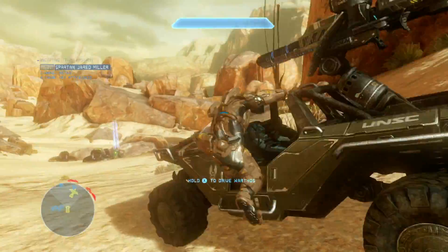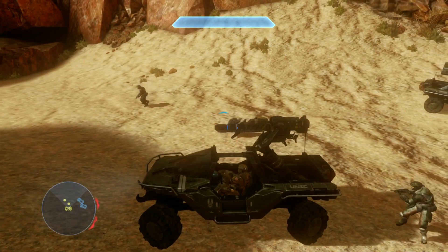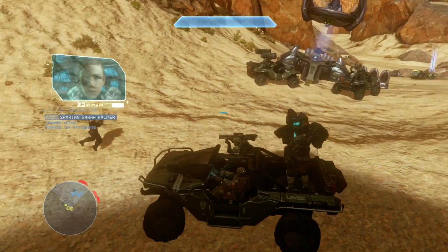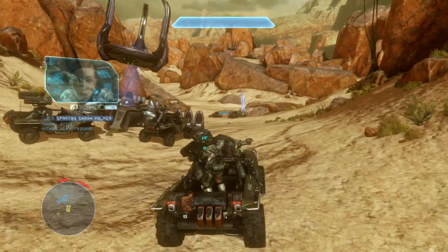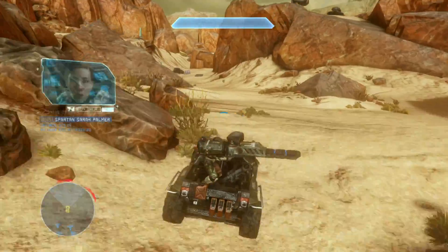Here's the ghost warthog on the right-hand side. Marines are just behind you — one of them has the rocket launcher. If you're doing this co-op, you'll probably want to initially grab separate warthogs, multiple warthogs, and then go and attack this left side here.